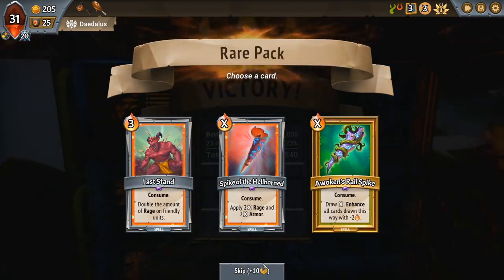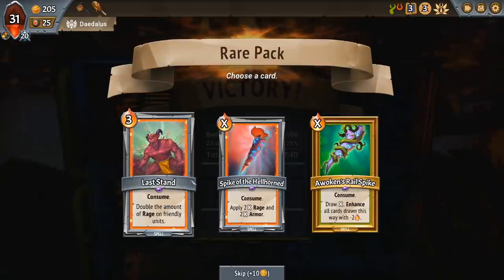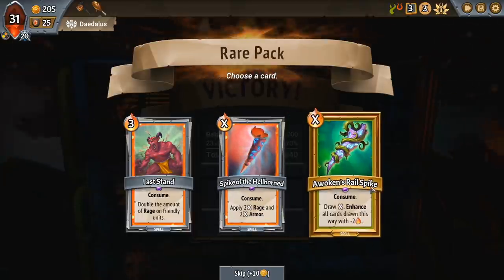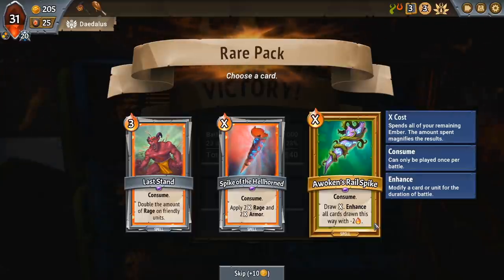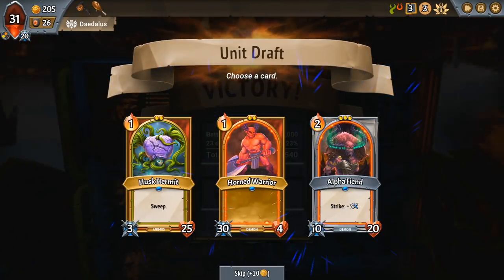75 gold and we get a rare pack. We have double the amount of rage — we don't have any rage stacking currently so not super useful. Spike the Hellhorns Consume Rage and Armor can be very powerful when comboed with something that allows you to gain a bunch of mana, which we don't have at the moment. Awoken's Rail Spike is more sure to be useful — we can enhance a bunch of cards to make them basically free, which is quite handy. We have quite a bit of card draw but that also works as card draw that makes your stuff cheaper too.